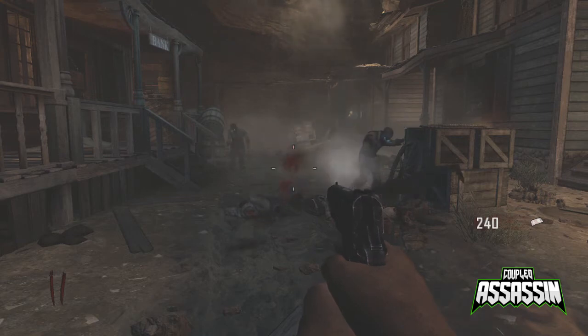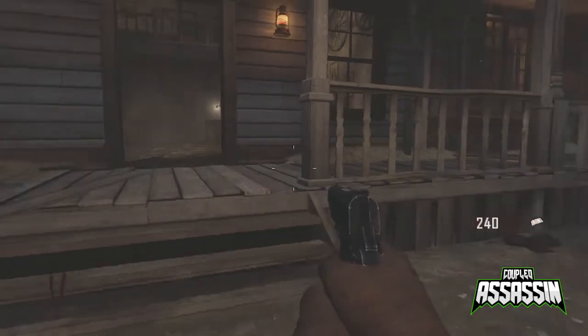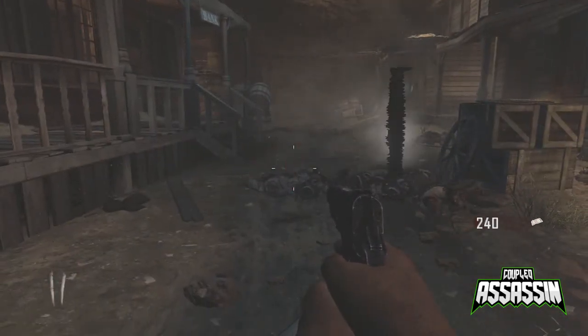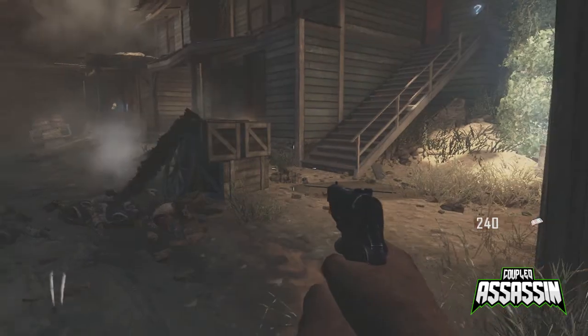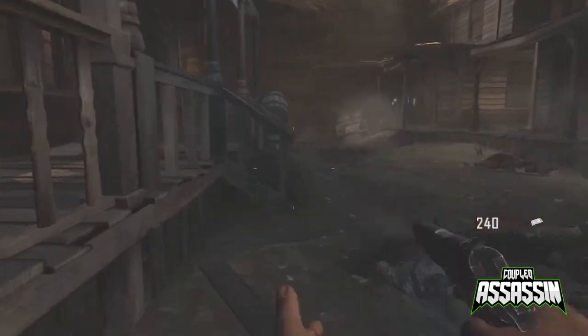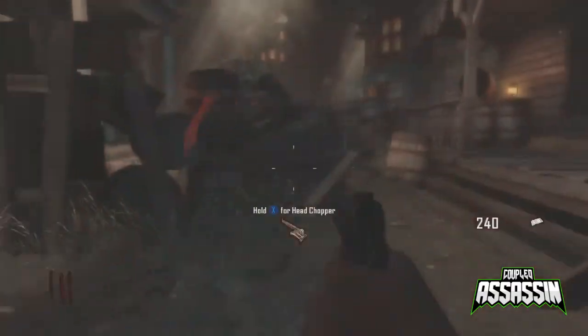Alternatively, you can also place it down on the floor like this. You'll find that this does create crawlers as well, so it can be quite a cool thing to actually create crawlers. If you did enjoy it, make sure to drop a like, and as always guys thanks for watching the video. Make sure to check out other Covered Assassin content — thank you, bye.